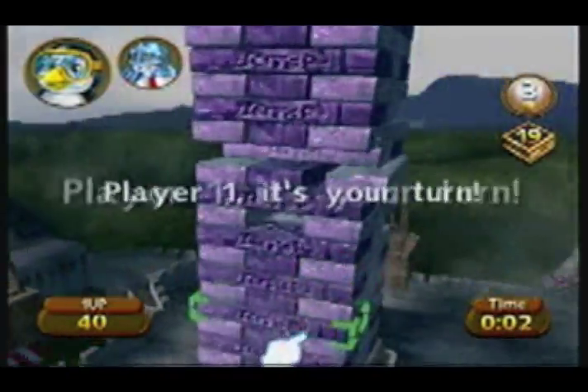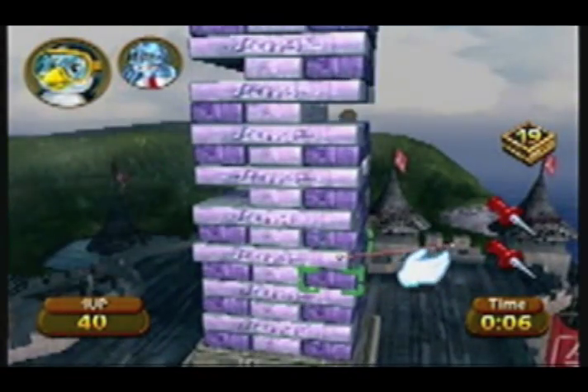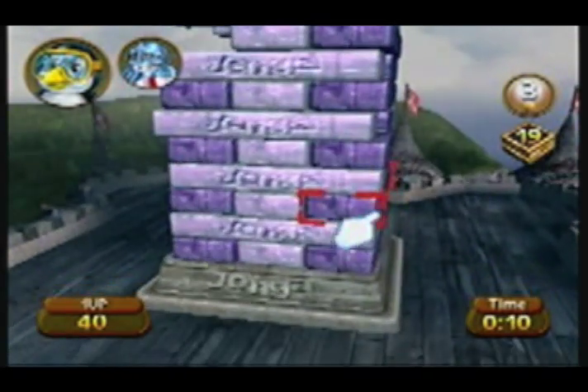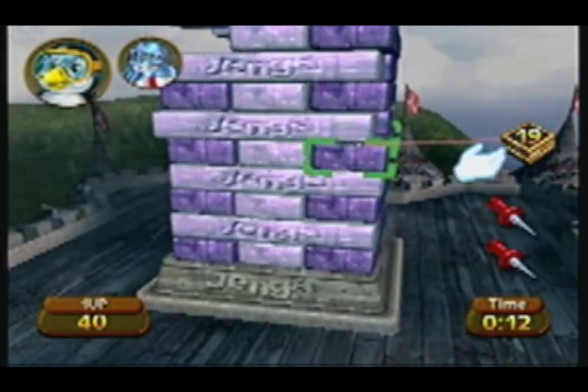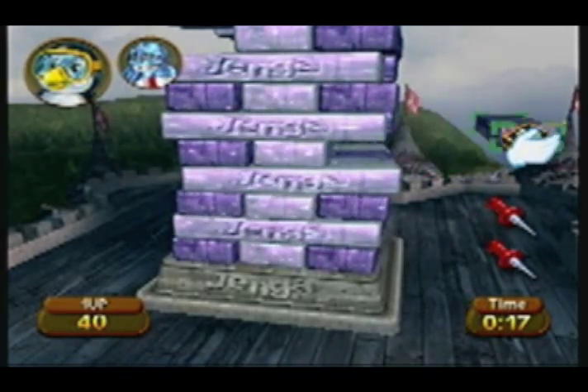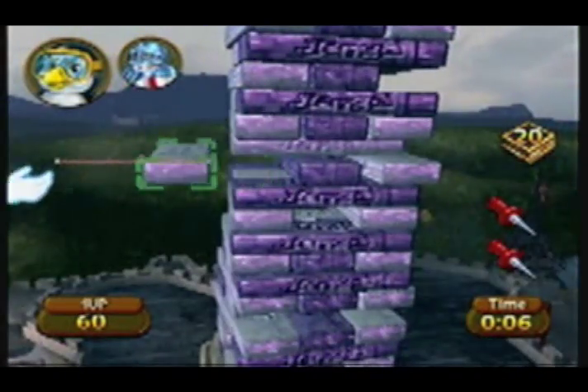Jenga is a game of skill in which players remove blocks from a tower and place them on top. It's traditionally played with small wooden blocks, but with the Nintendo Wii's ability to move objects around in a 3D space, Atari has created Jenga World Tour in hopes of capitalizing on the system's casual gaming crowd. Now then, let's take a look at how this game stacks up.